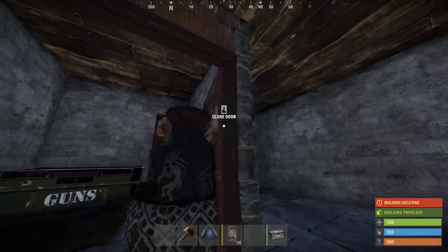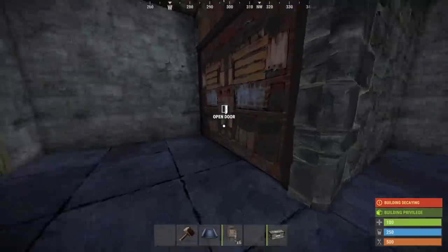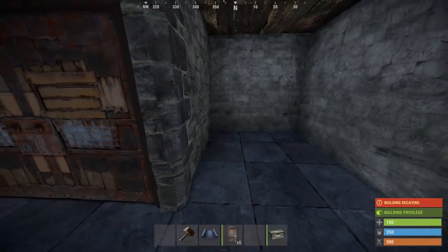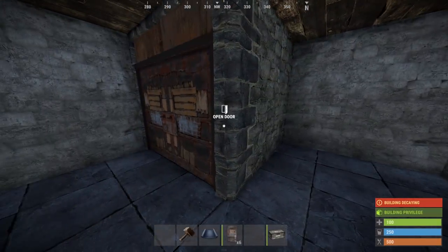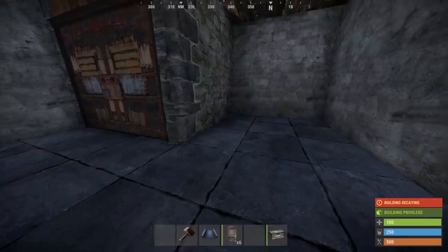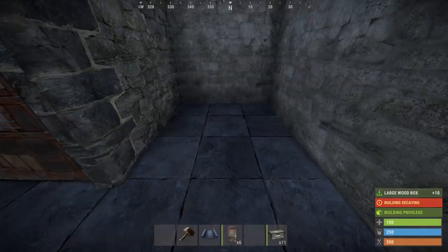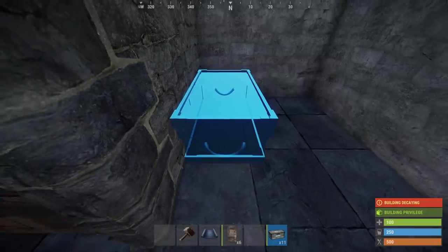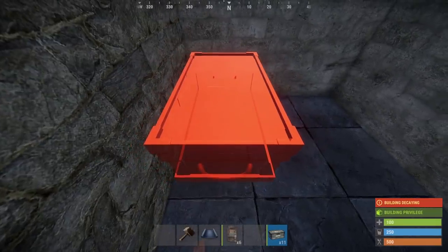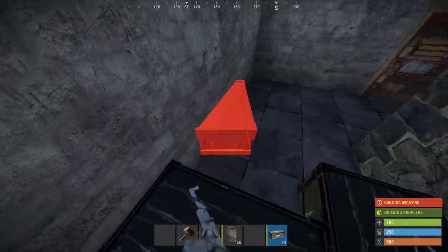Now that our base is more secure, we're going to set down a loot room. Since the two by two design is compact, it's important to be efficient and store as much loot as possible. Personally I feel a two by two is enough space for one or two players. You're going to need about six large boxes and a few small wooden boxes. Before you put any door frame on this one by one foundation, whack down four boxes — place them as tightly snug into the corner as you can and you'll be able to fit four large boxes into one square foundation.